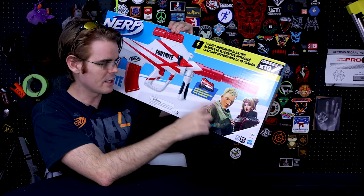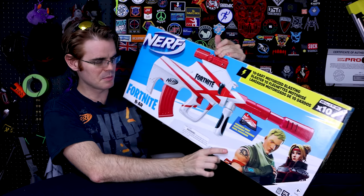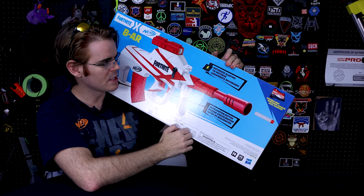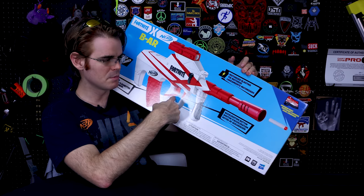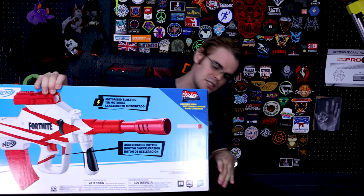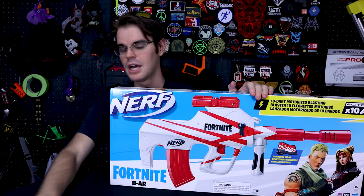We've got some Fortnite characters on the box, and it announces proudly that it's got a Converge wrap, which is what this skin on the BAR is supposed to be. That's how Epic Games makes all their money. It also advertises motorized blasting, an acceleration button — which we know as a rev trigger — and that it takes elite darts. The last interesting thing on the box is there's going to be something called the Heavy Sniper Rifle, which is theoretically going to be a Mega Blaster.